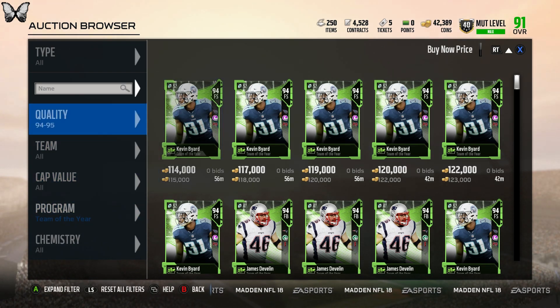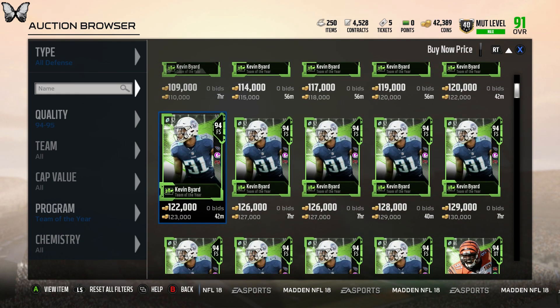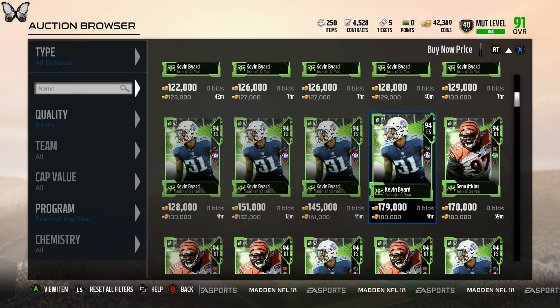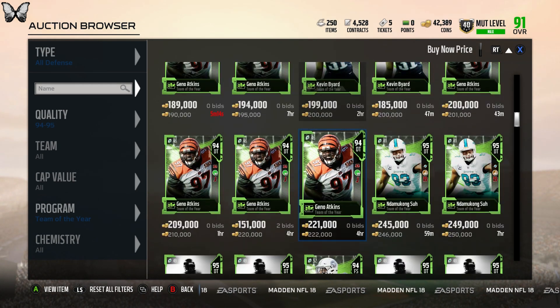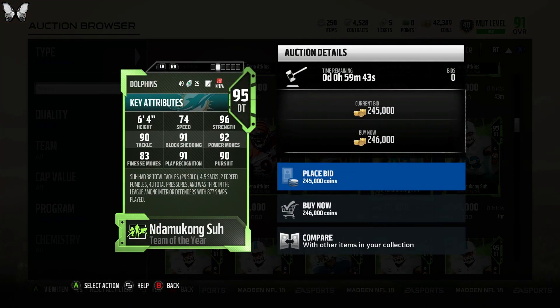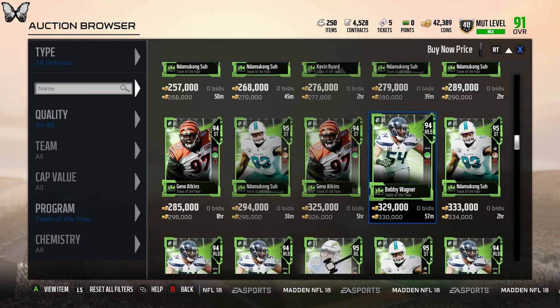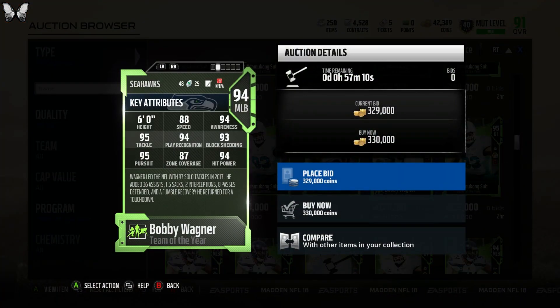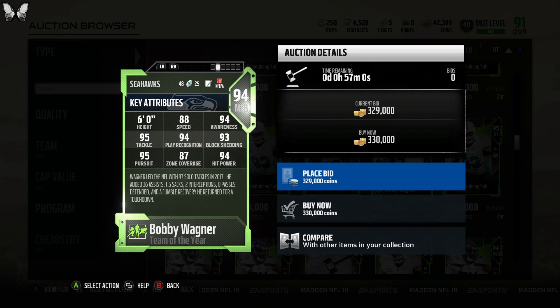Starting from the cheapest — let's go to all defense, since I'm not worried about offense right now. The only card I don't want on defense is Bird — literally every other card I can use. This Geno Atkins looks amazing: 78 speed, 90 block shed, 94 power move, 85 finesse move, 93 play recognition. Even Ndamukong Suh looks good too: 74 speed, 92 power move, 91 block shed, 91 play rec — the only downside is the Toughness chemistry.